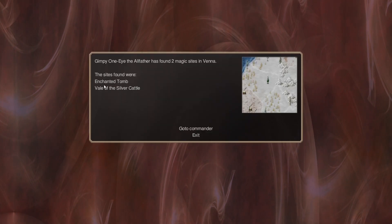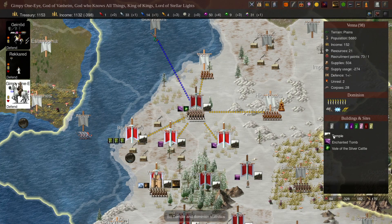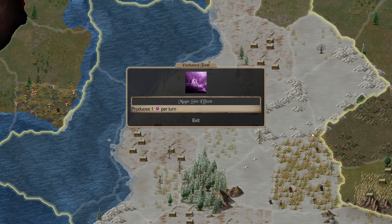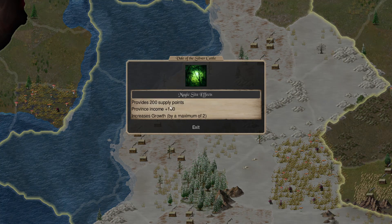We just found two magic sites: Enchanted Tomb and Veil of the Silver Cattle. Enchanted Tomb is going to be one Death Gem per turn. And this one gives 200 Supply Points, Province Income is plus 100, and increases growth by a maximum of 2.